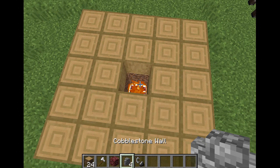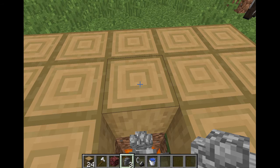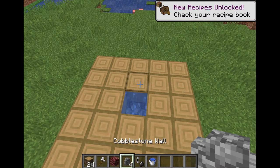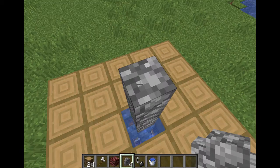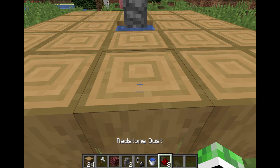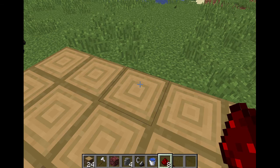Next thing you want to do is put the netherrack down. Then light it with flint and steel. Then put a cobblestone wall here. Get out your bucket of water and put it on top of the cobblestone wall. Then make a cobblestone wall going up three blocks. Get out your 8 pieces of redstone dust and put it around the shrine like this.